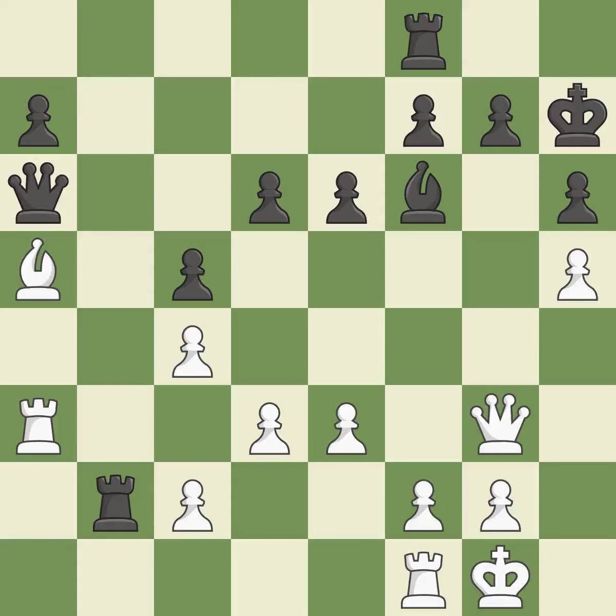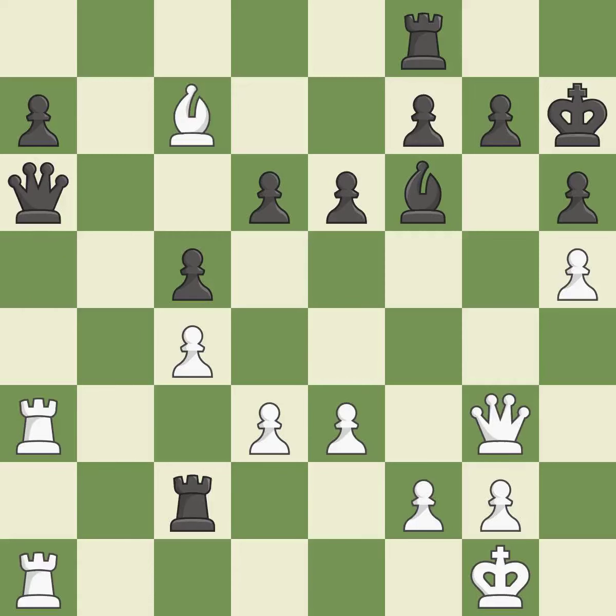This confines the opponent's king while also moving a rook to the seventh rank, activating it. It is ideal. The rooks are coordinated and powerfully doubled on the file. This threatens to reveal an attack on a queen. This exposes an attack threatening a rook.